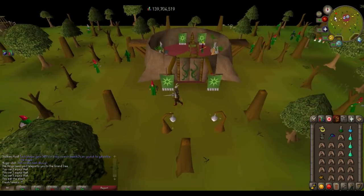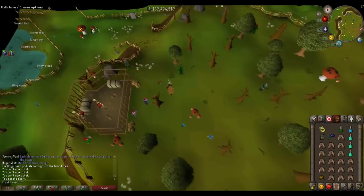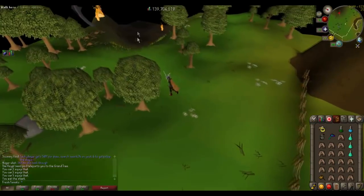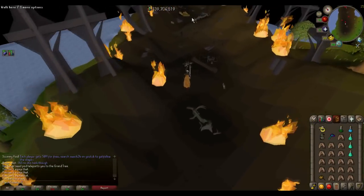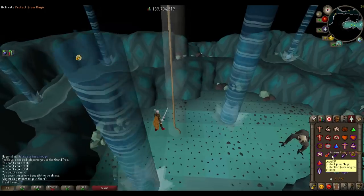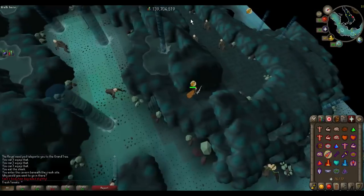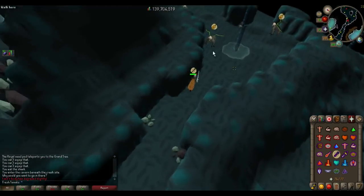To get to Demonic Gorillas, run a little bit north of the Grand Tree and down here. You'll see a little opening in the fence — just click 'Pass through opening.' Then there's a little fade out, run north, down the fire chasm, and into the tunnel at the end. Just takes seconds to get there. Enter the cave entrance, then pick between praying range or mage for the tormented gorillas you run past. I'll just pray against mage, then just run through. And now we are at Demonic Gorillas.